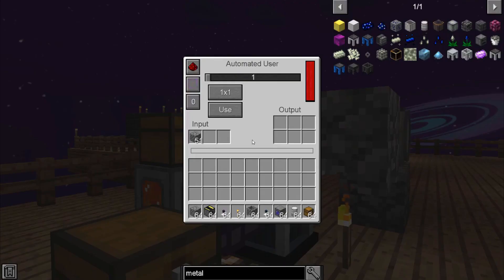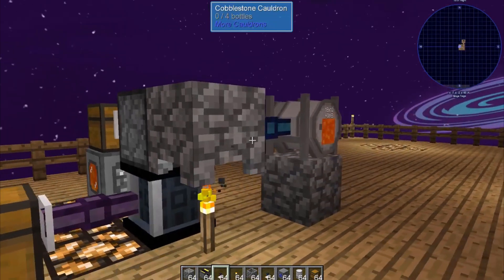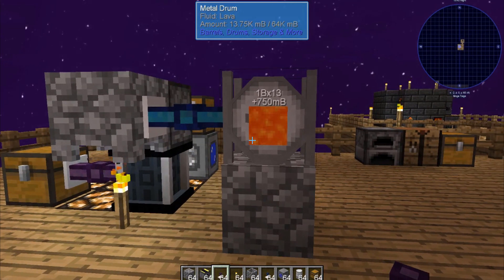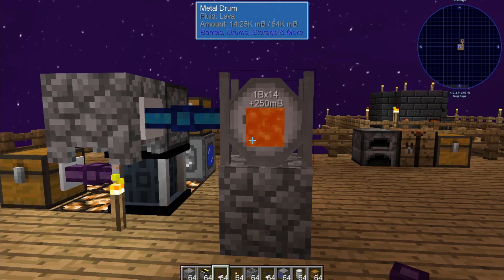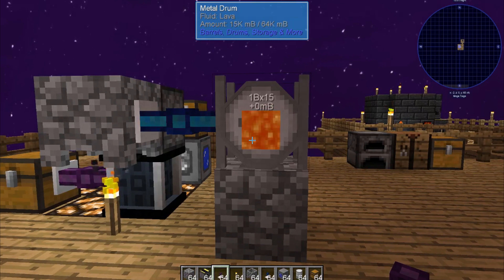So now we go back to our automated user, right-click on that, and set it to always on. As you can see, all the cobblestone that was inside turned into lava and fed directly into the barrel. And as cobblestone produces, it will continue to fill that up until it hits maximum.